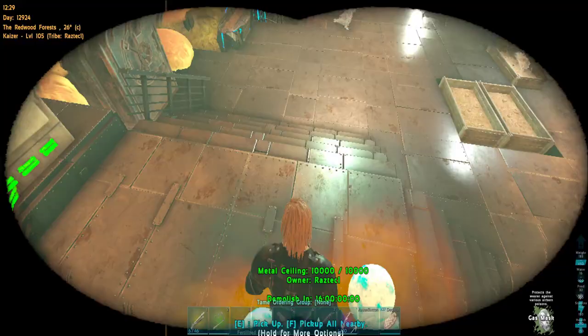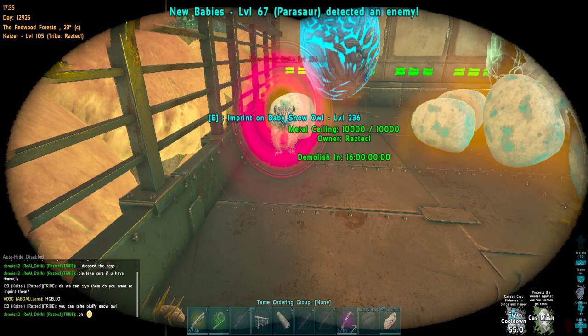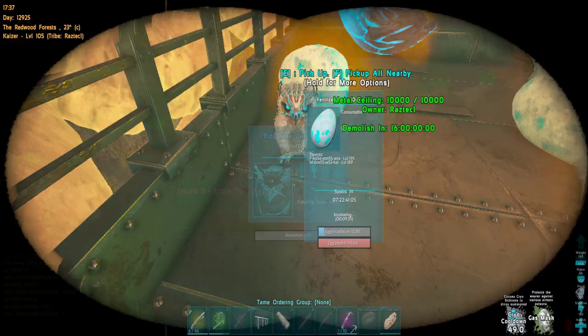My favorite dino — snow owls. We have almost a perfect breeding pair of snow owls. I also got a lot of eggs I'm gonna hatch and raise. One baby hatched from the new batch — welcome to Kaiser Core, little one. But no, Kaiser Core is gone. Sad moment. The others hatch too, but I still got some more eggs incubating.